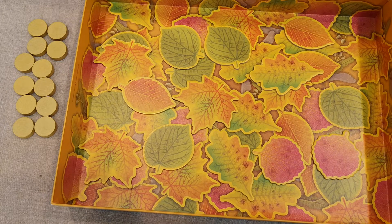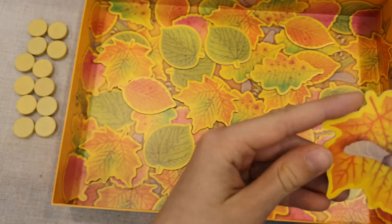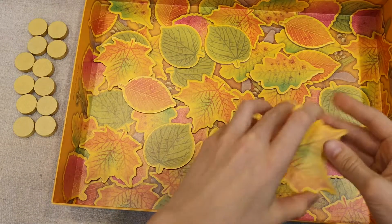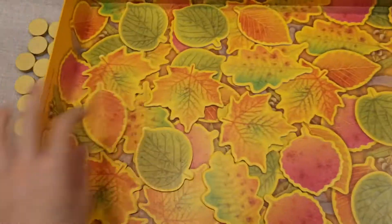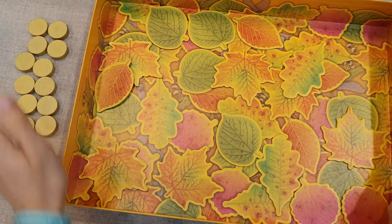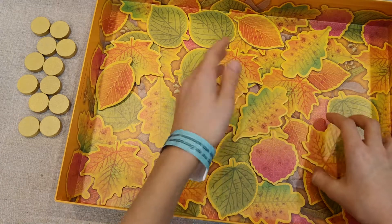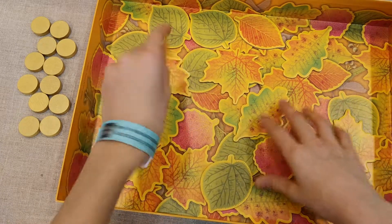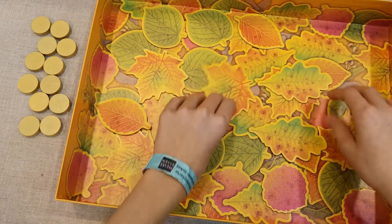The starting player draws a leaf and secretly looks at it, then places it inside the box next to the other leaves. Shake the box so the leaves mix. Then everybody — including the starting player — starts looking for the leaf that was just added.